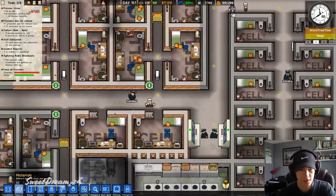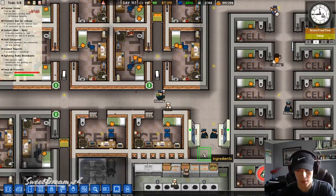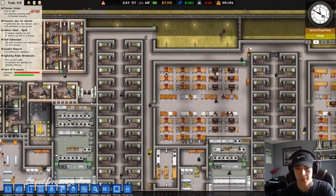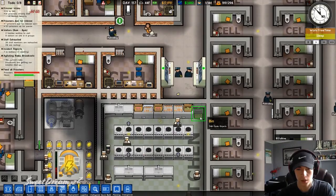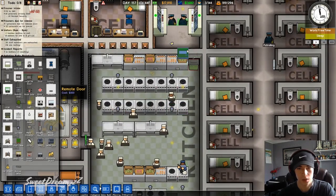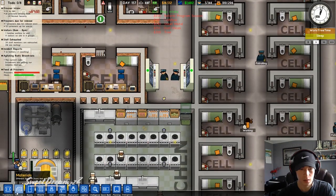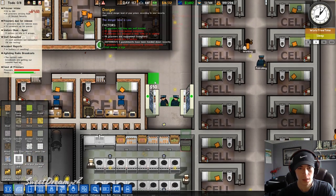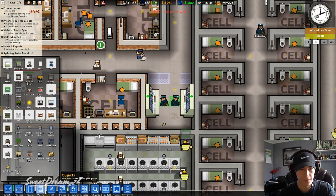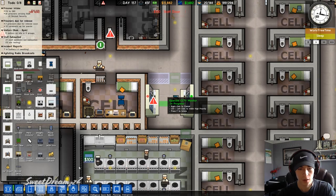We should close this area off right here. Why did he put that there? That was not necessary. Let's move this trash can and build a door right there. Let's close this off and put a staff door there.